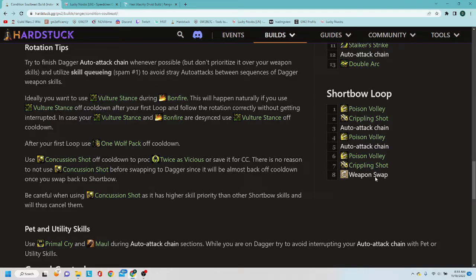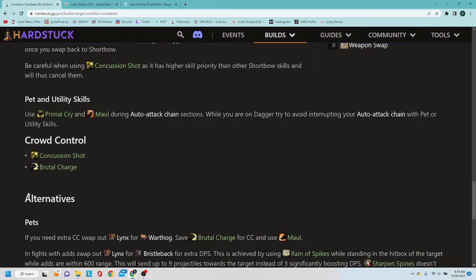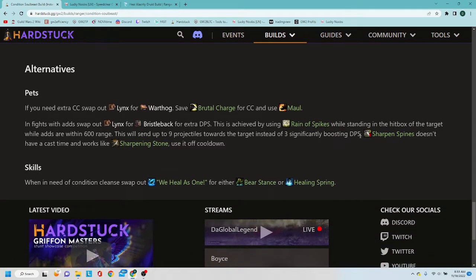You can go in and practice the rotation on the golem so that when you join groups you're ready to perform effectively. It also gives you a breakdown of crowd control, which is very important for group content, and then some alternatives if you need more CC or want to switch things around.